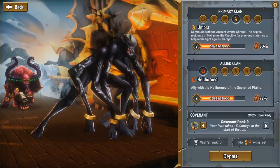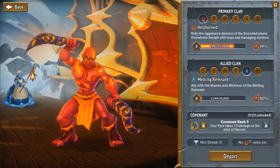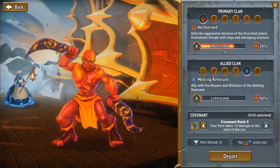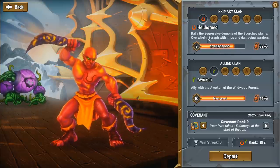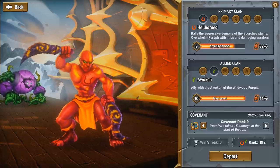Stygian Guard, Umbra, and Melting Remnant are a lot crazier and more complex than the two starting clans, Hellhorned and Awoken. So we're going to do our first run with Hellhorned and Awoken. This is kind of aimed at people wanting to learn a bit more about the game.